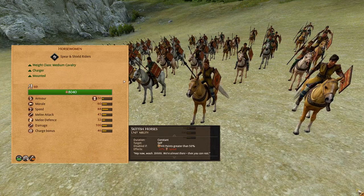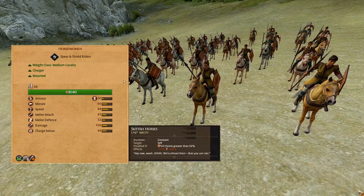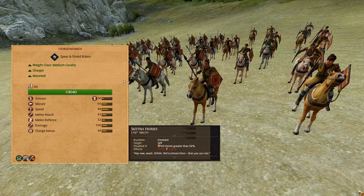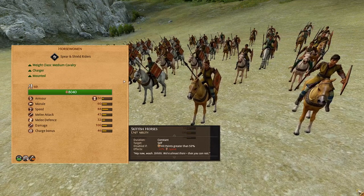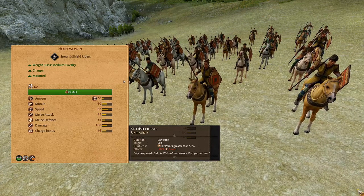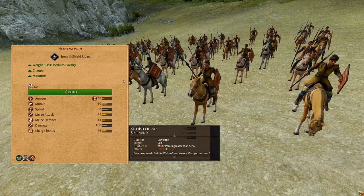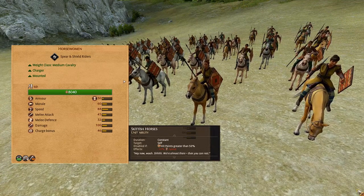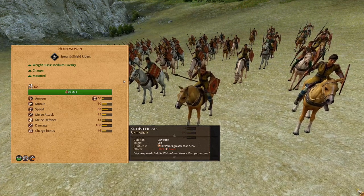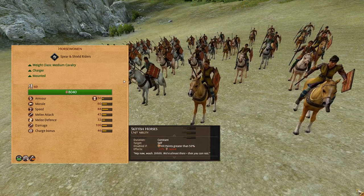Now we are moving on to the cavalry portion of the roster, first being the Horsewomen. These are a medium weight spear and shield cavalry, fairly low armor, shielded with a missile block chance of 40%, good morale, extremely high speed, 45 melee attack, 32 melee defense, 100 damage, charge bonus of 46. This unit's speed will be reduced by 30% if their health gets below 50%. They also have a 15% increase in weapon damage until they have killed more than 200 enemies. Utilize this unit for chasing down enemy missile infantry, then you can psychocharge them into the enemy frontlines' backs or chase down routing units.